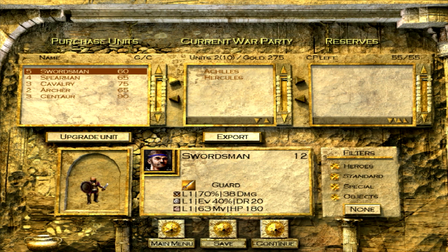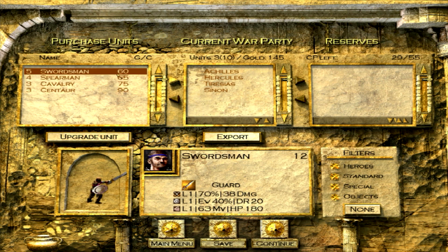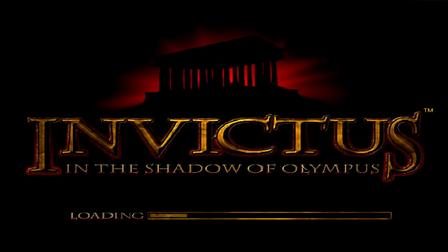This is the unit selection screen. You have your two heroes there and you select yourself two more other units to take with you. I'm going to go for two archers and two swordsmen. So you select your grunts, your standard units, to go alongside your heroes, and then we start the battle.